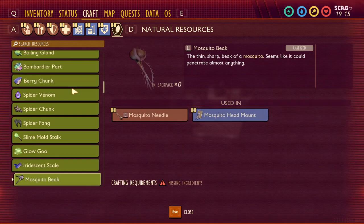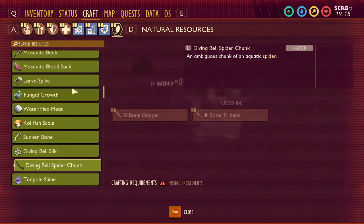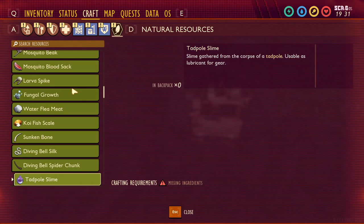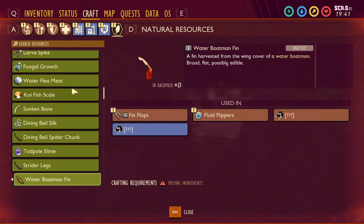Glow goo — with an L, not an R — is in the game. Iridescent scales, mosquito beaks, blood sacs, spikes, fungal growth, water flea meat — all in the game right now. Diving bell silk is not in the game yet; it's described as silk from a diving bell spider, more robust than normal spider web fiber, useful for advanced crafting. It's been in the list a while but could possibly come in 1.0. Tadpole slime — described as slime from a tadpole usable as lubricant for gear — isn't in the game yet either, though it's been in the list a while.